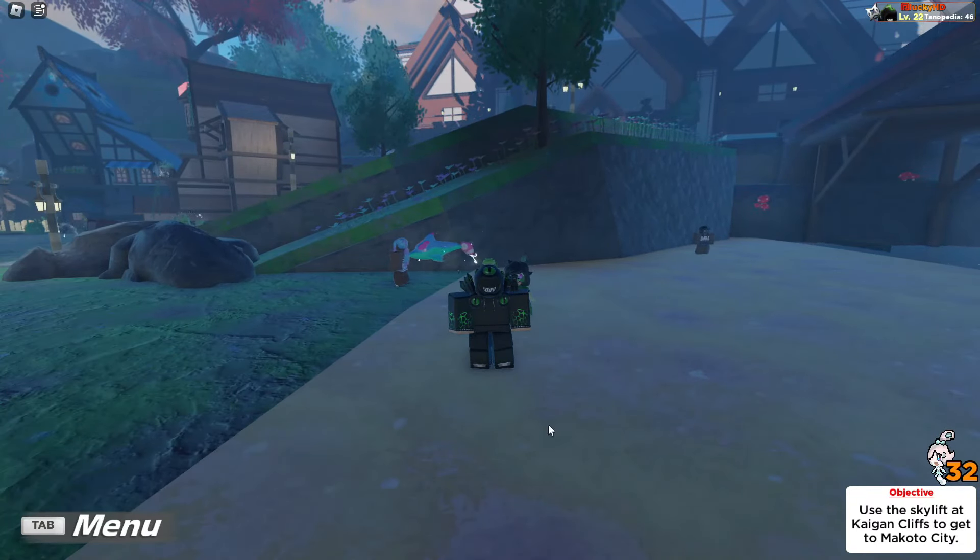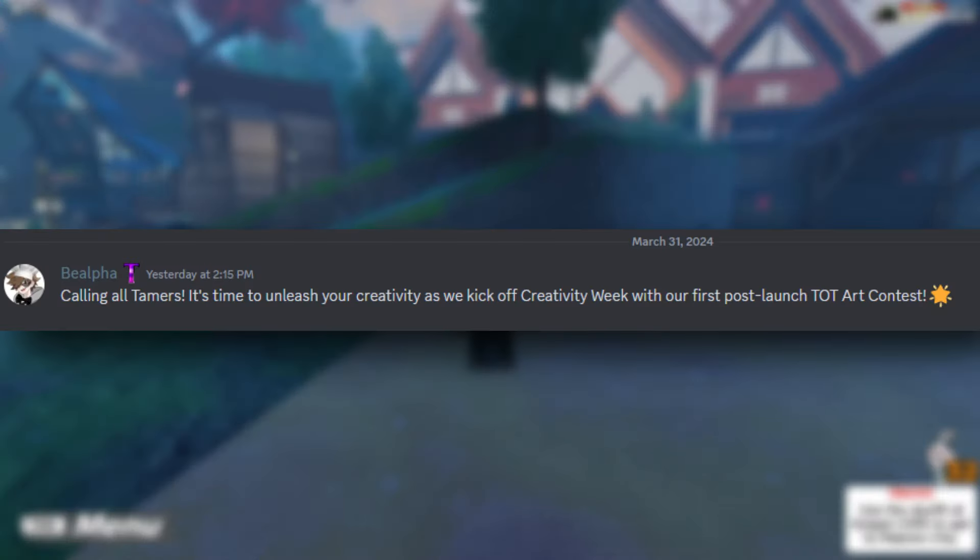Inside of the Tales of Tenorio Discord, there was a message that basically said, 'Calling all Tamers, it's time you unleash your creativity as we kick off Creativity Week with our first post-to-launch TOT art contest. This contest will run this week only, leading up to Phase 1 of our roadmap. All winning art will be proudly displayed and framed in the PvP Chateau. We'll be picking 5 winners that will be eligible to receive a code for Rainbow Dolph Fantasy with the release of Makoto City, marking its last official availability.'